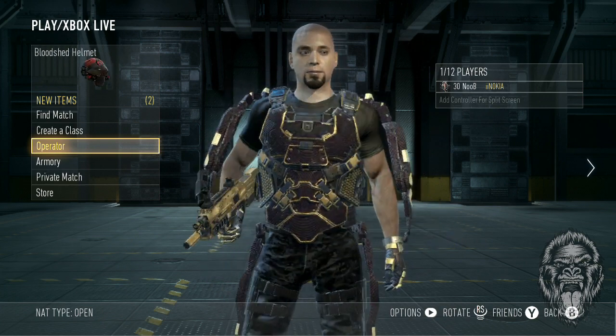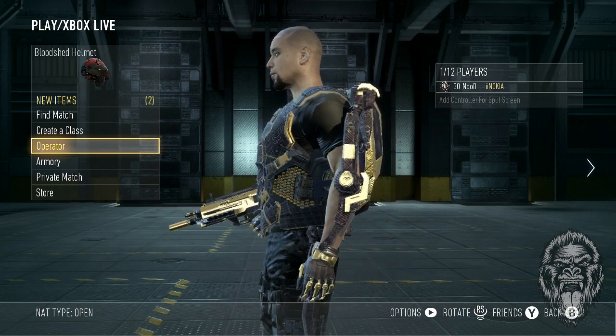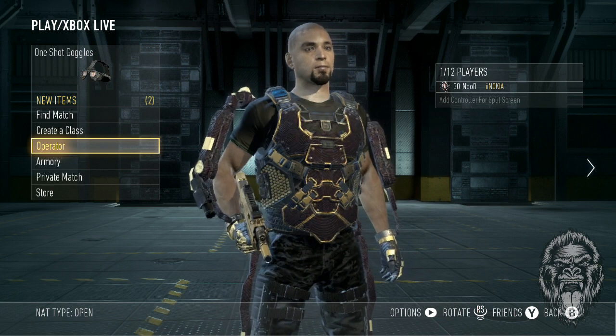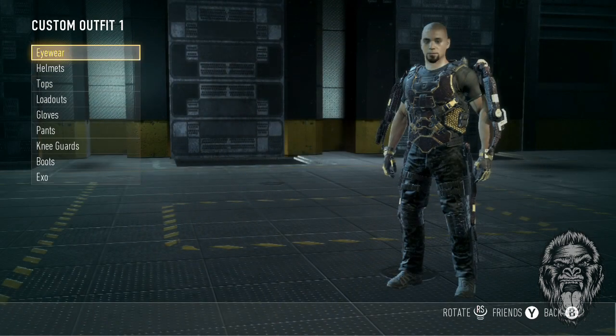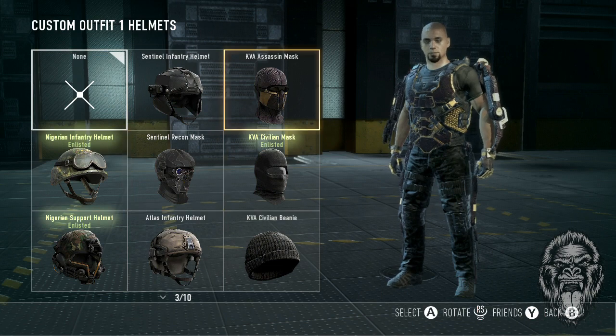I keep saying my guy looks like Pitbull - definitely not 100% like Pitbull - but got the gold gloves, gold exo, gold gun, and I also have I think a gold helmet but not really. We're gonna go ahead and show you guys really quickly the helmet, it's this one right here.